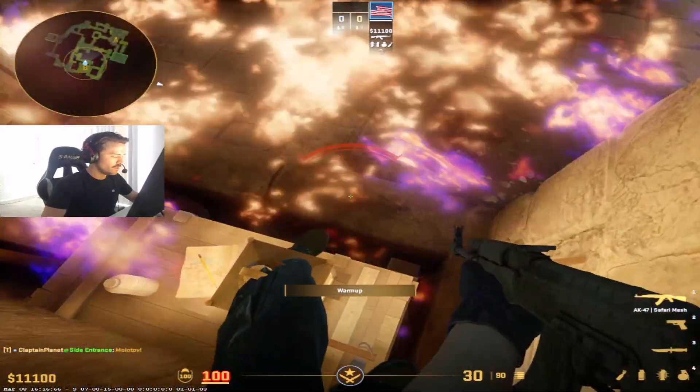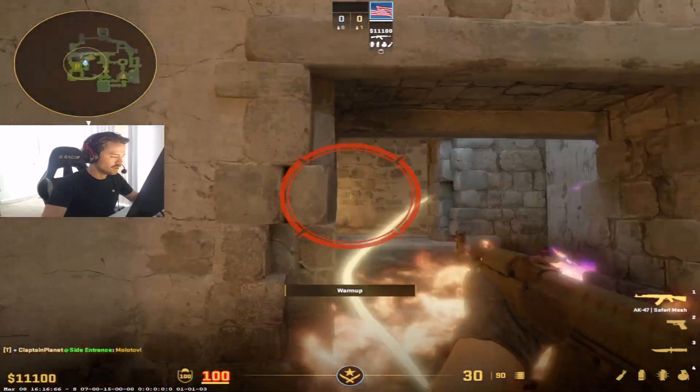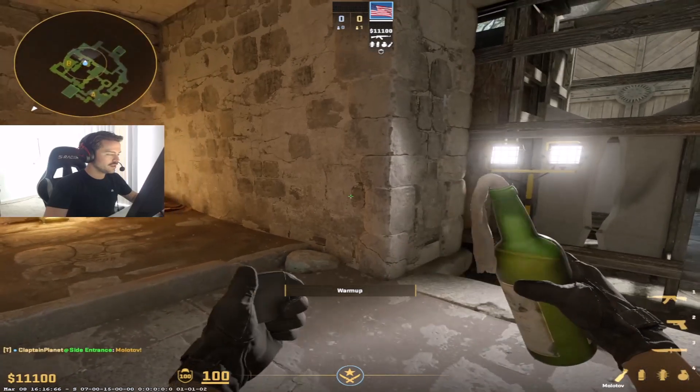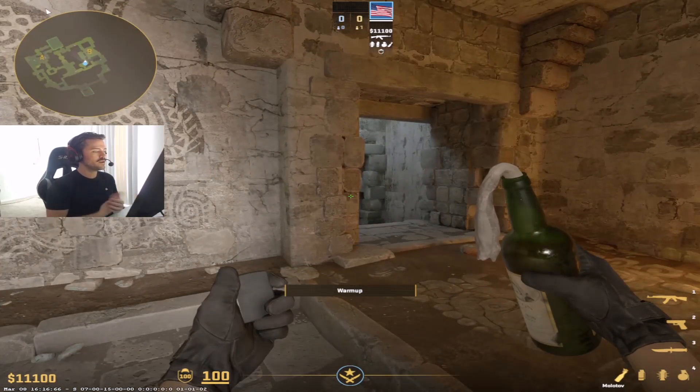And that's going to expand all the way over here and all the way over here and get also this corner here obviously. So it's a really nice simple lineup you guys can do to clear out the cave. All right guys, so try that out. Let me know how it goes. Easy peasy.